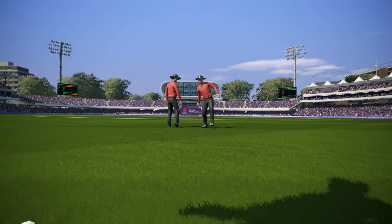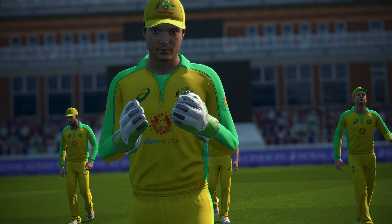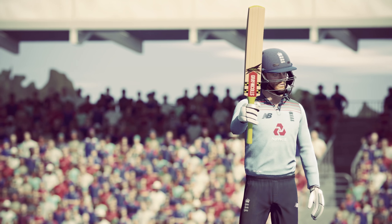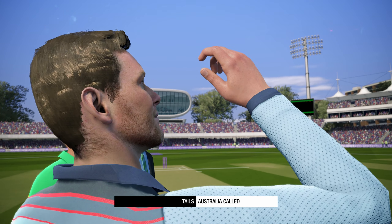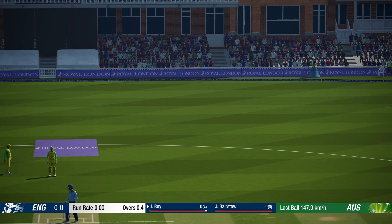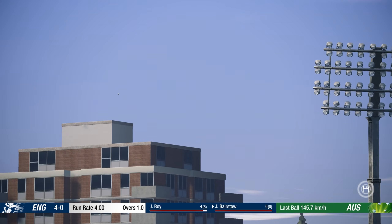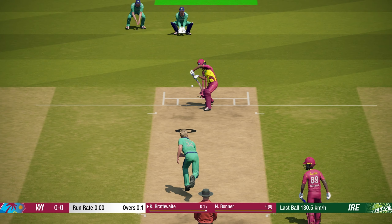At number 3 we have Cricket 19. This is where Big Ant found the perfect balance between simulation and fun, and it's one of those games that appeals to both casual players and hardcore cricket fans alike. The game's presentation is polished with well-designed pre-match cinematics and toss sequences that give it a professional feel, even if the bobblehead-style player models are still a bit goofy. One of the best things about Cricket 19 is its scenario mode — it's such a unique feature, allowing you to recreate historic cricket moments or create your own fantasy scenarios, which adds a ton of replay value.